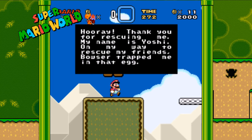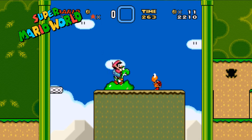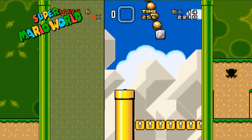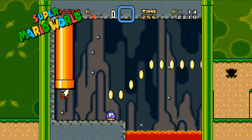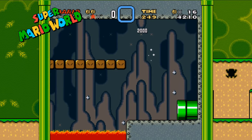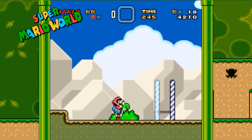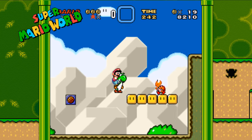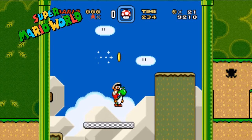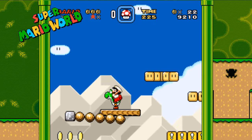There are stipulations on how to get the one-up out of the box. The conditions are: from the time you enter the level to the time you hit the green block, you must have collected 30 coins or more. If you don't collect 30 coins, it will just give you a regular coin. Dragon coins do count as coins, so you can see I'm collecting dragon coins and whatever coins I can get. I ended up collecting a little over 30 coins, and we will be getting our one-up out of the box.